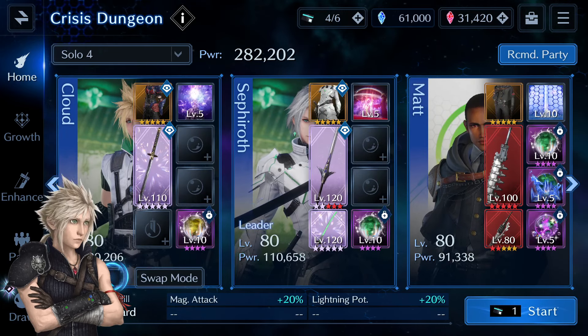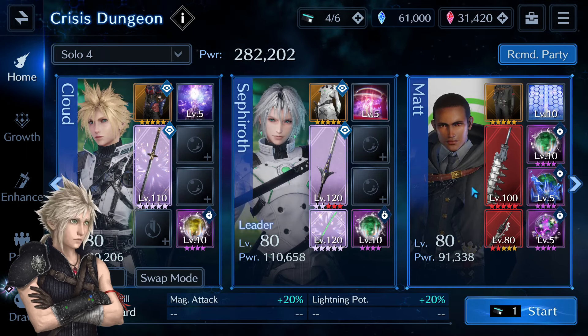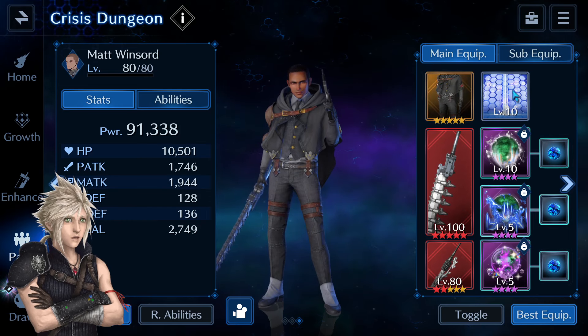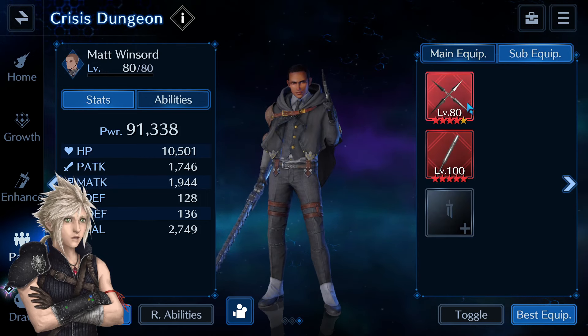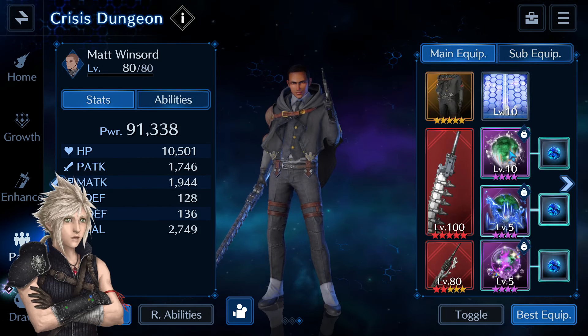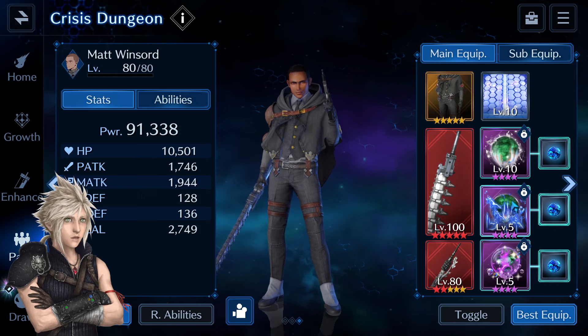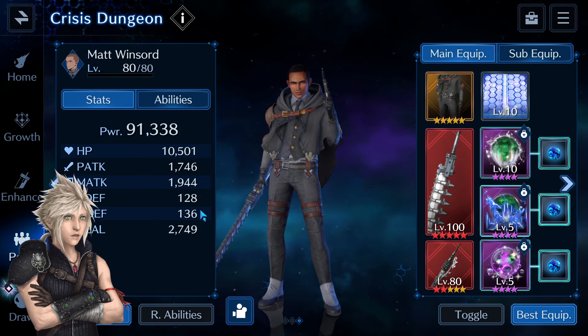I'll be using Cloud, Sephiroth, and Matt. My team has 282,000 combat power. Cloud is my lightning DPS, Sephiroth is my DPS and debuffer, and Matt is my healer. Matt has the Giver Archer outfit with Gigantic Shield in the limit slot, Centipede in the main weapon slot for heals and physical defense buff, and Bramble Spine in the secondary slot to boost Cloud's physical attack. In sub-equipment slots I have Four-Point Shuriken for HP and debuff extension, then Guard Stick to further boost Matt's heals. Matt also has Exigil materia, Lightning Breach, and Esuna Fatigue in the heal boost slot, giving him 10.5K HP, 2.7 heals, and 128 physical defense.